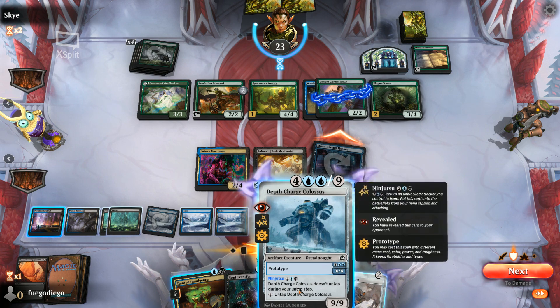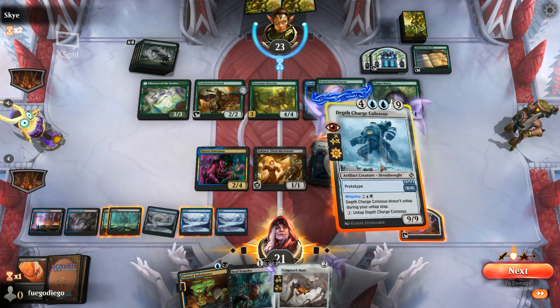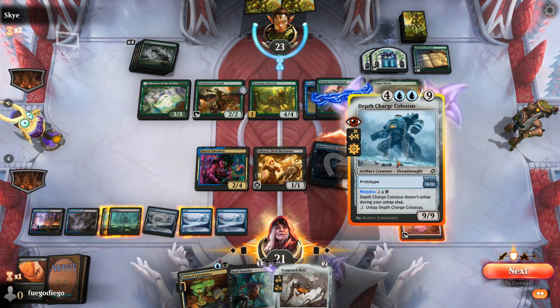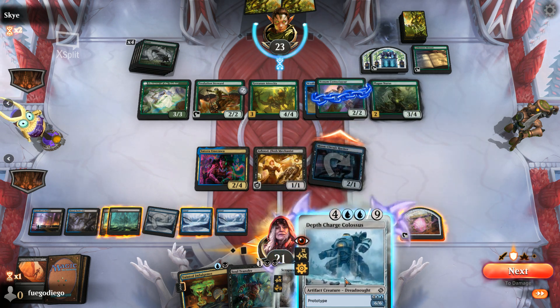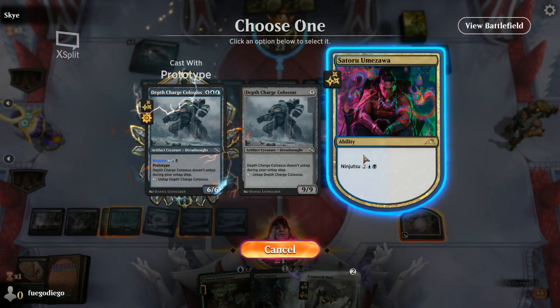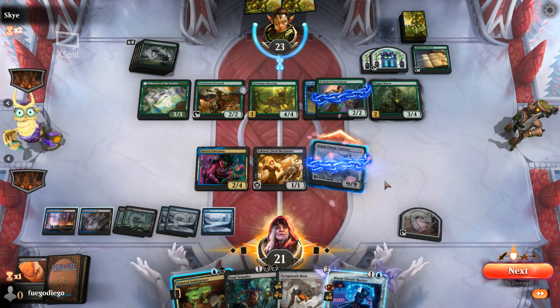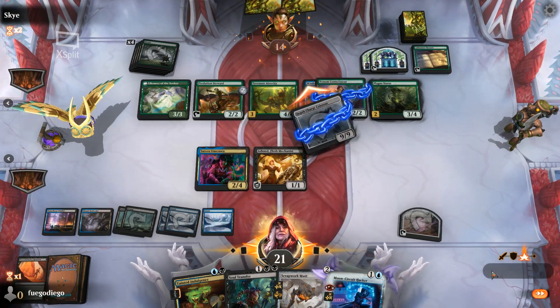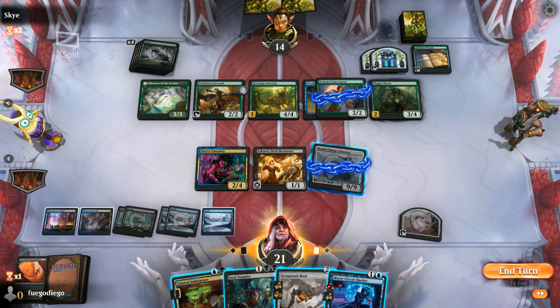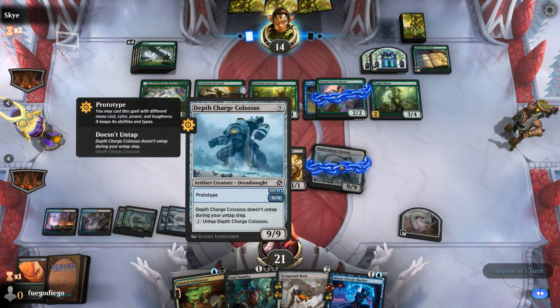That only activates once per turn, and I do have the three mana to put it up as a blocker. Now he's a 9/9, and we're going to keep the mana up to make a blocker. That was a cute little thing — even if we don't block, we'll untap him at the end of our opponent's turn.